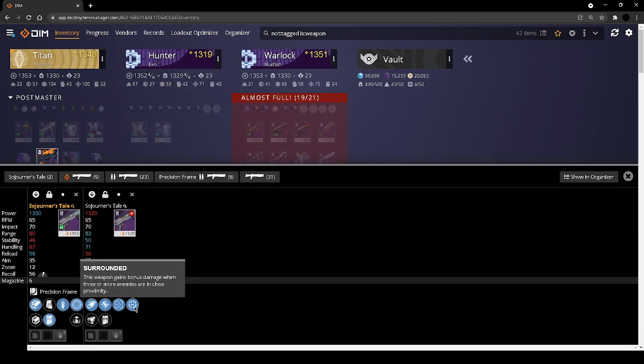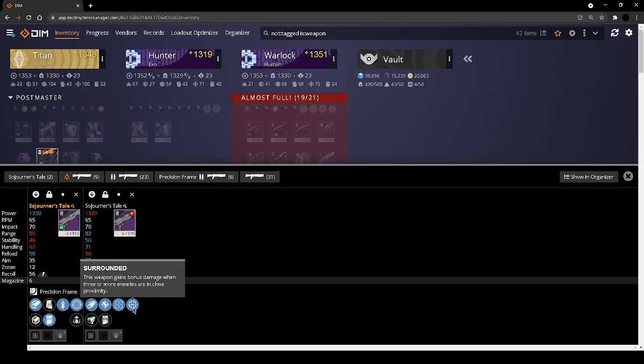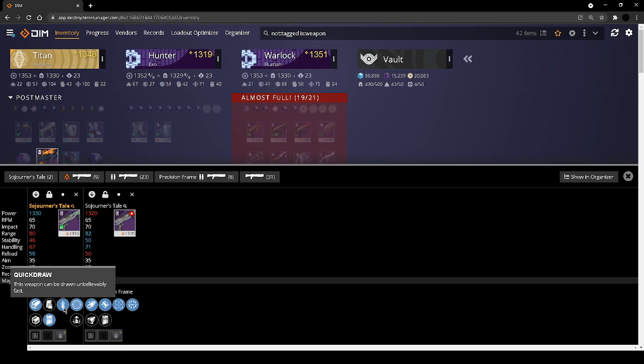Sojourner's Tale — these perks really complement the weapon. Target acquisition, aim-down-sight speed, more damage when surrounded — it's a slug, so you want aim-down-sight speed. Playing with shotguns, you want quick draw. I feel like shotguns out of any weapon are going to get the biggest buff from adrenaline junkie when they buff it. Just the handling alone — I'm going to keep both of these.